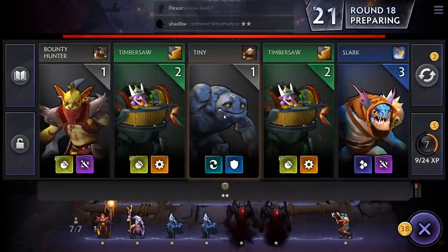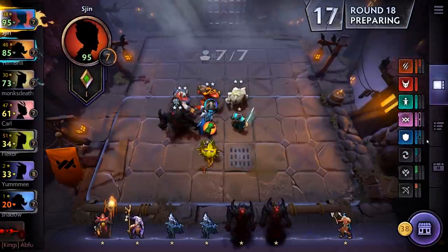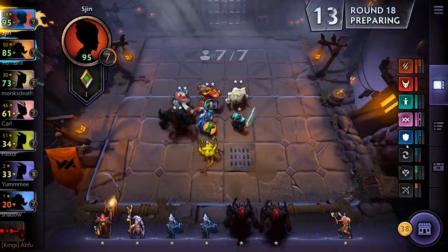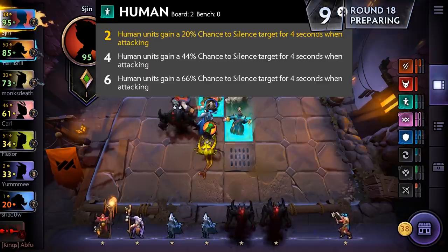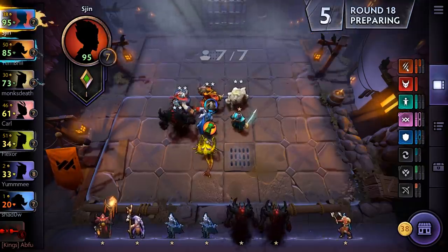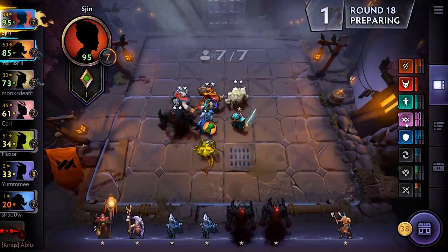I don't really want to bother with Tiny — we've already got him at level two and we're not going to fish for level three. So, yeah — we've got two Humans, which gives us a 20% chance to silence targets when attacking. Excellent. One Demon. Three Savage units, which have a bleed effect. Two Warlocks, possibly four. And a whole bunch of Warriors.